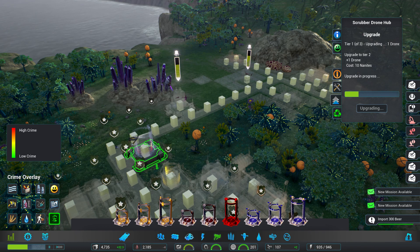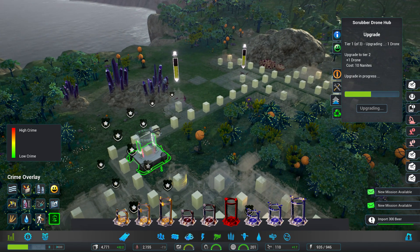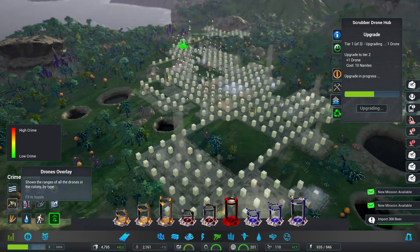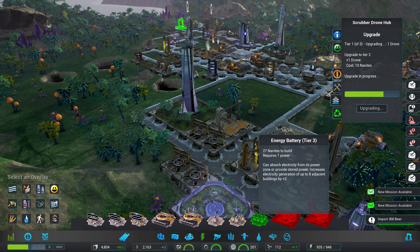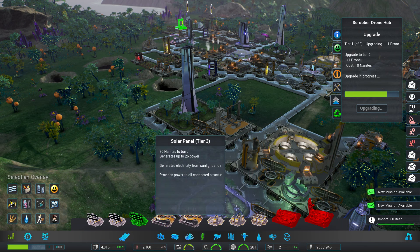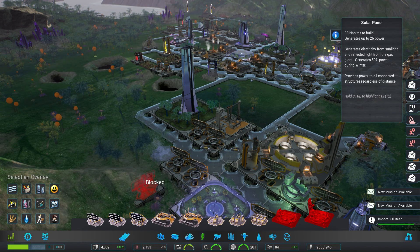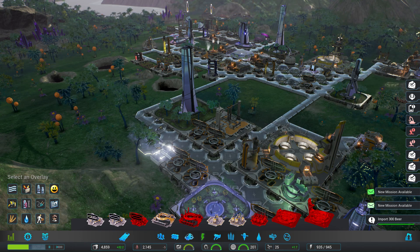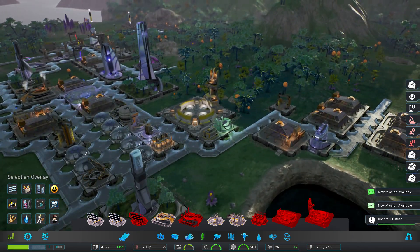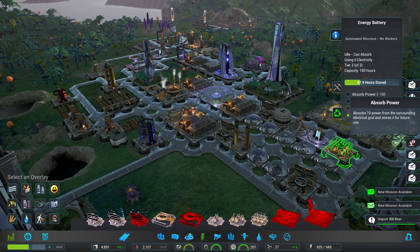They're throwing another curveball at me. I don't know how much we can hold out against the energy requirements — I'm already at 935 of 946. That's with all those solar reactors we built that are supposed to charge up during the day. We just have no other ways right now. We're going to build a few more — kind of hate to spend the resources on it, but we really have to. Our batteries are absorbing at 47.9 — keep absorbing if we can.